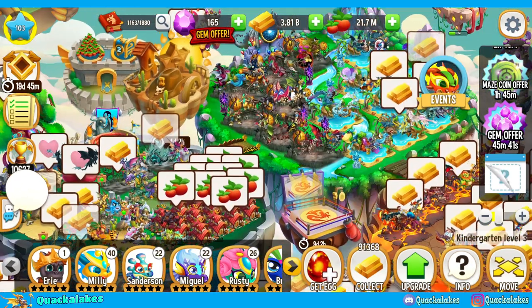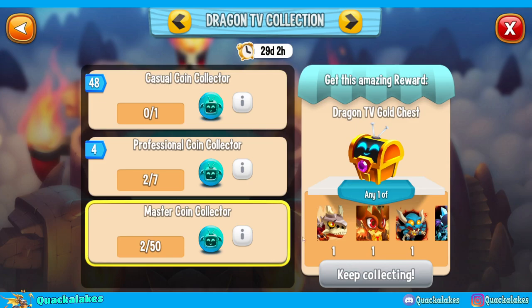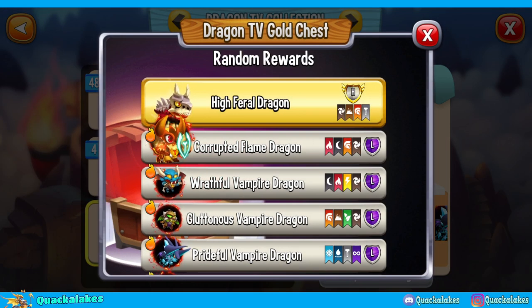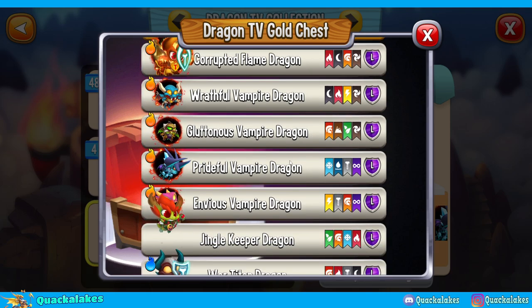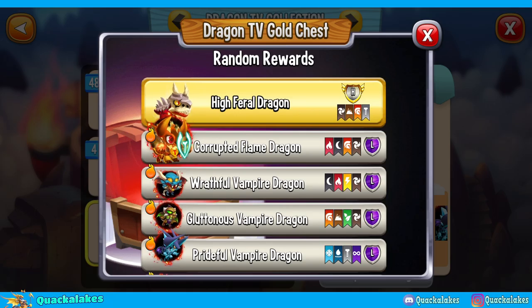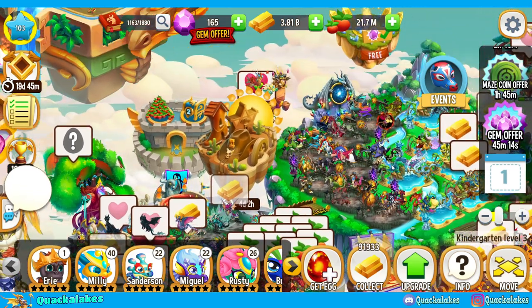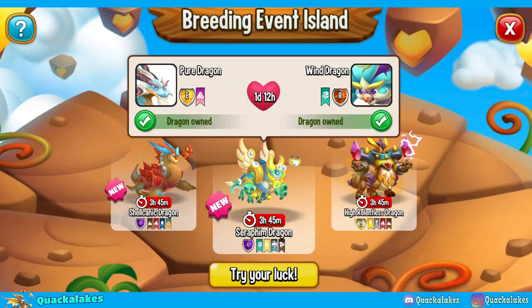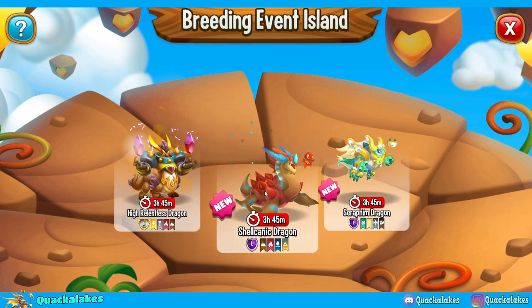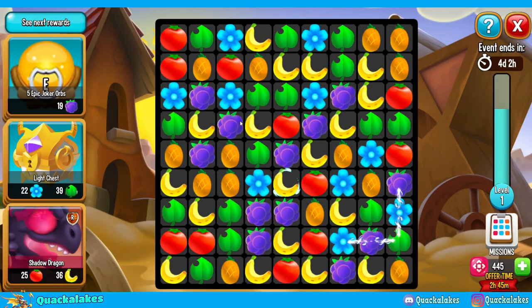We work fast around here — Gigantic is already hatched. We also have the new Dragon TV collection, where you can get some decent dragons like Corrupted Flame for free, My Feral, and some vampires, though no Carmas this time which is a shame. There's also some special event island breeding, but you can't really take advantage of that during the puzzle event, so I'd suggest ignoring that part.